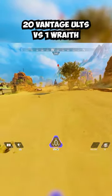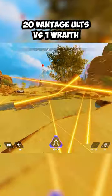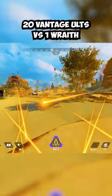First, this is what happens when 20 Vantages aim their ultimates at Wraith. The screen fills with repeated in-game warnings: 'Sniper! Danger! Move! You're being aimed at. They're aiming right at you. You're in their sights.'